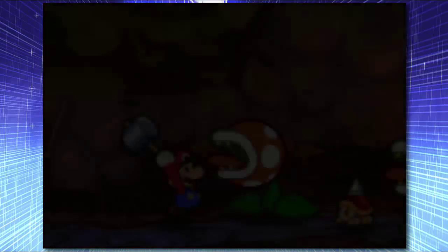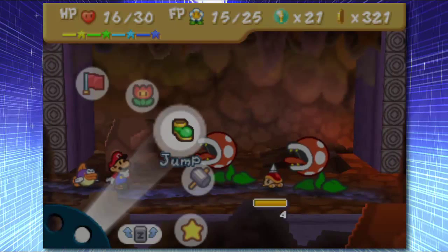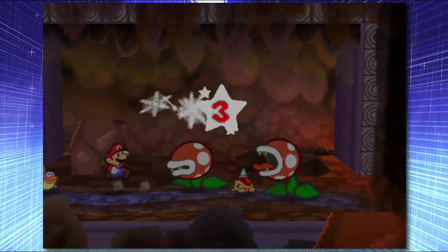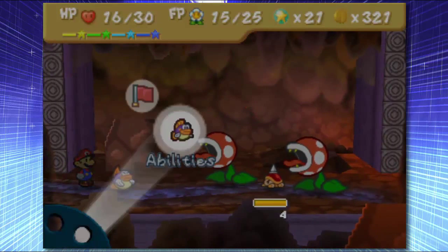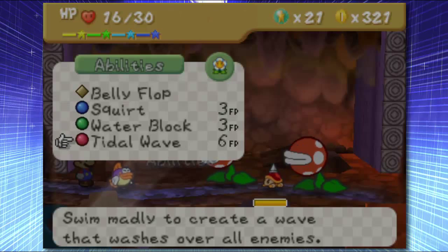Trying to do a little dirty switcheroo there, are you? Alright, let's see — might as well do a jump attack on this piranha. And I screwed up, god damn it. Alright, let's see what we've got: Bellyflop, Squirt and Waterblock, and Tidal Wave is six. Holy shit — swim madly to create a wave that washes over all enemies. I'm going to try it out.